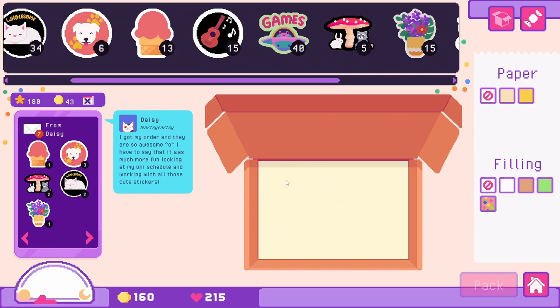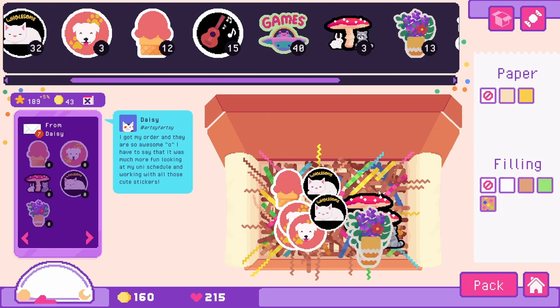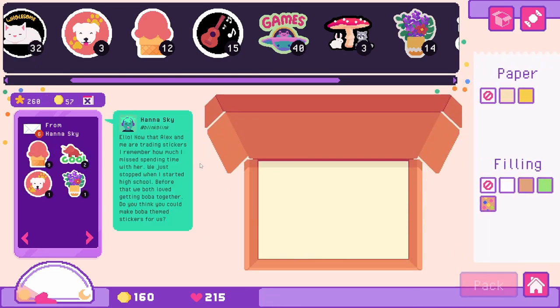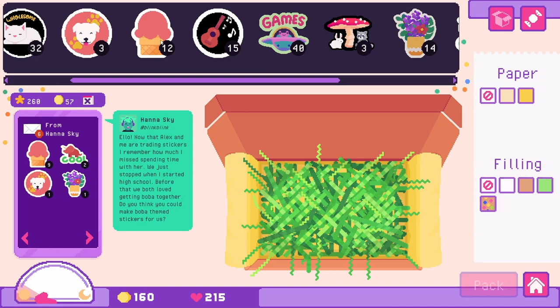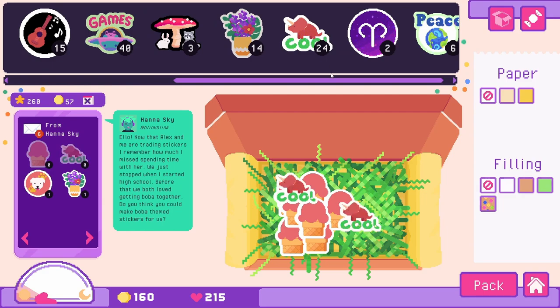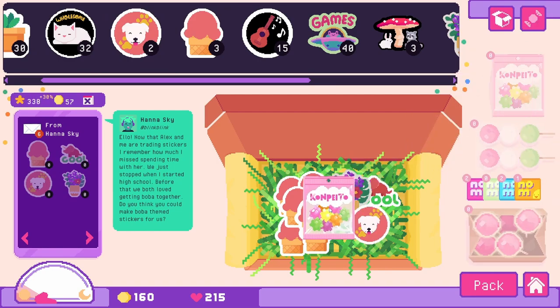Our little friend Daisy is back with the need for more stickers — let's keep Daisy happy. Hannah: 'Now that Alex and I are trading stickers, I remember how much I missed spending time with her. We just stopped when I started high school — before that we both loved getting boba together. Do you think you can make boba themed stickers for us?' Absolutely! Let me add the stickers you want first — nine ice creams. Two of my little dino stickers, one little floral bouquet, and a doggo. We can bond over some candy.